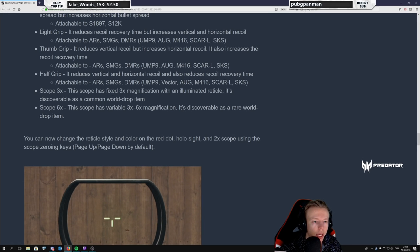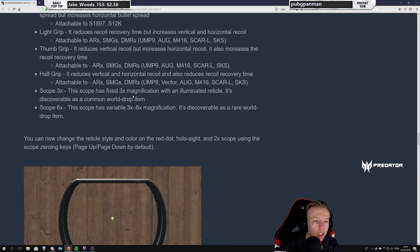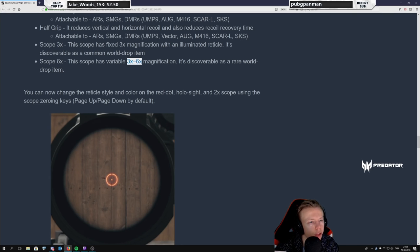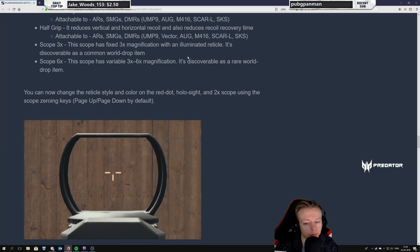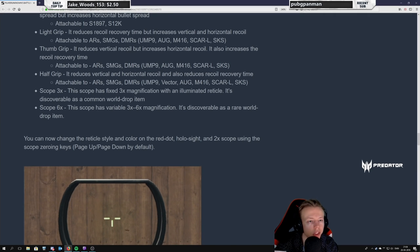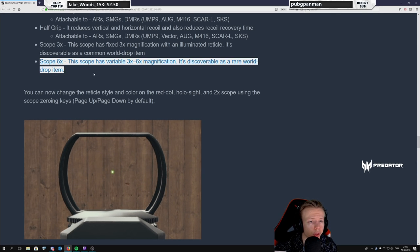New scope: 3x — a fixed 3x magnification with an illuminated reticle, discoverable as a normal world item. Curious to see how that looks. New scope: 6x — variable 3x to 6x magnification. This is pretty cool and you should be able to put this on assault rifles too, so you can get that 6x magnification on your M4 if you want. It's a rare world drop item — makes good sense, it's going to be really powerful. Really good for your assault rifle.